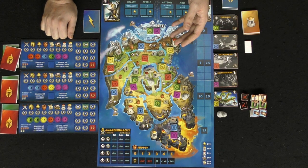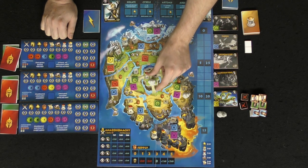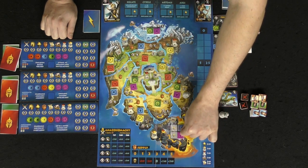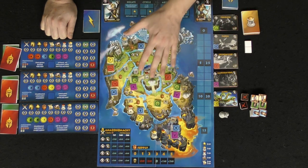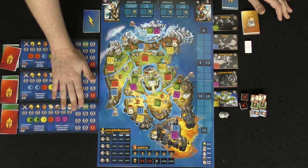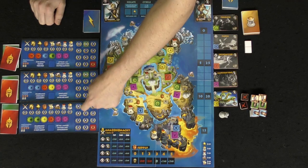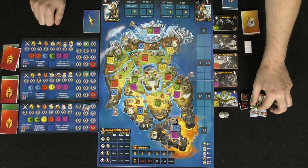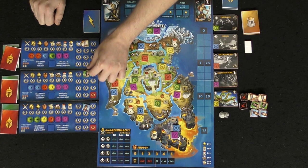Each character has certain starting locations placed on the board — some have a choice between certain positions, while one starts in the middle. These little tokens are shuffled up and randomly placed on the board, giving it a nice varied feel with different colors in different locations. These are your player boards, where you'll be gathering victory point pieces placed by color, as well as your action location pieces. Each character usually starts at 10 action points, which facilitates playing certain things throughout the rounds.